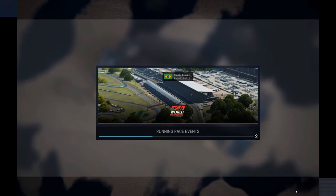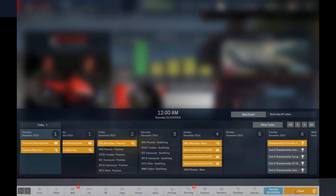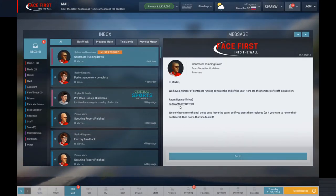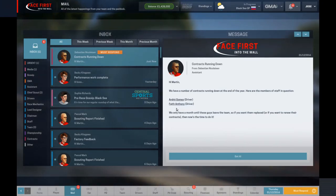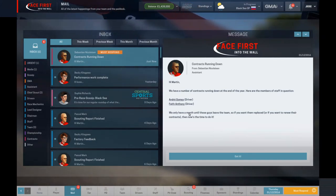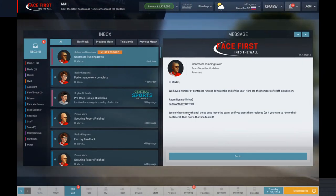We don't have sponsors coming up for this race, but three new sponsors for the first race of next season — that's nice. The car will be fully upgraded by race time. Andre Gomez and Faith Anthony both have contracts running down. Faith is definitely going. Andre — he's not the worst driver in the world. He has a license, so only a slight danger.